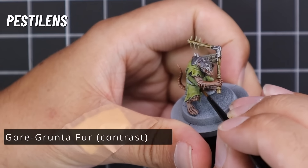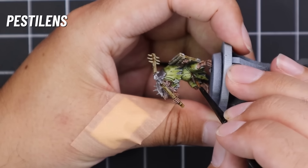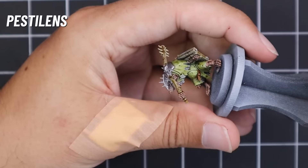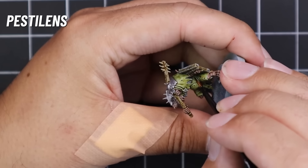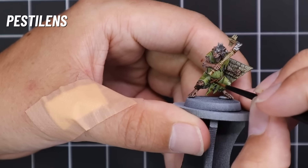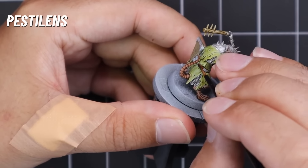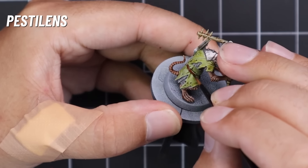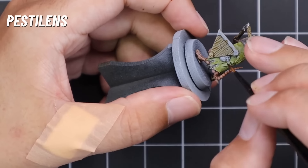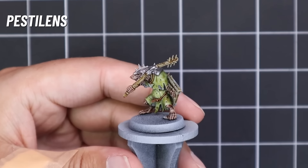Gore Grunta Fur once again for picking out those fur tufts. You can also set aside three or four other brown, gray, or black colors, and when you're going across doing the furs you can mix and match so they don't all have the same color fur — like rats wouldn't have. You could also use it as a way of distinguishing squads: maybe one squad of 20 has all brown fur, maybe one has all black fur, maybe all gray fur, just to help you break them up a little bit on the tabletop.